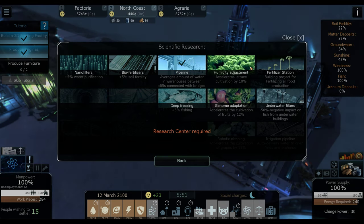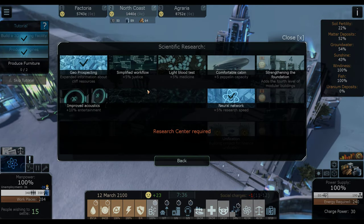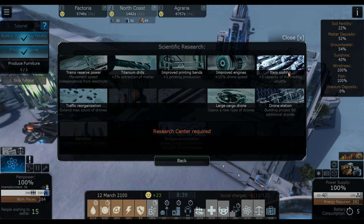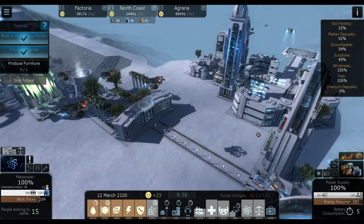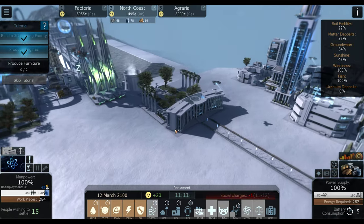It looks like our pipeline is done. So let's slow things down and consider the next thing we want to work on. Entertainment is not a big deal just yet. Max count of drones, new types of drones, plus five capacity for the trading shuttle — we don't have any of those yet. Let's go with these and increase the productivity of that stuff.